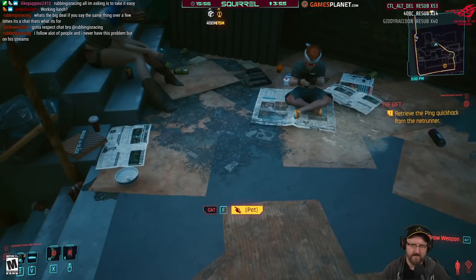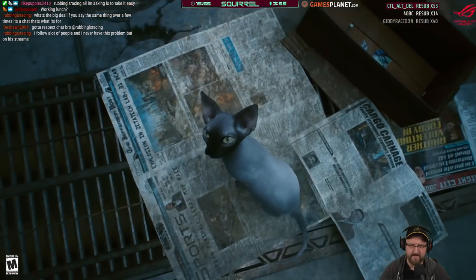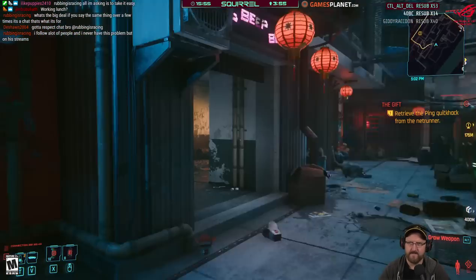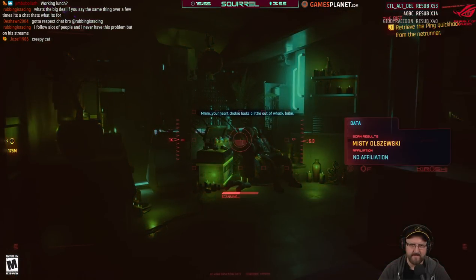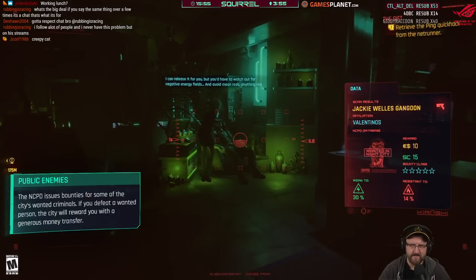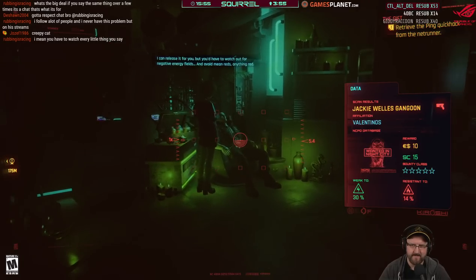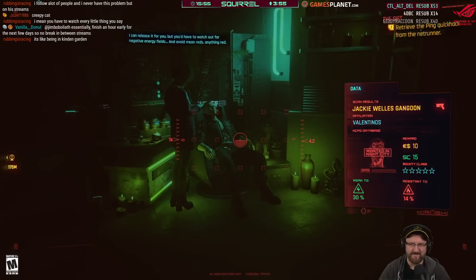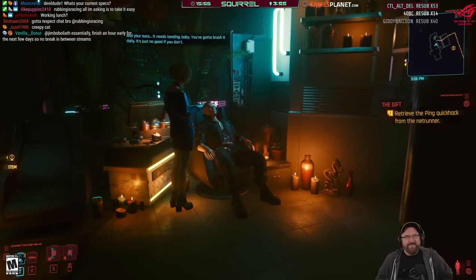Finding the cat nearby. Scanning people with the new implant — Jackie is wanted in Night City for $10 dead or alive. Misty says thanks and that V's aura needs tending daily — 'brush it daily, make sure your hands are clean and caress the filaments of light along their legs.'